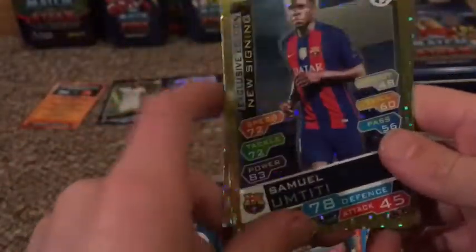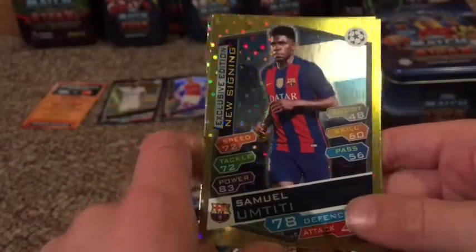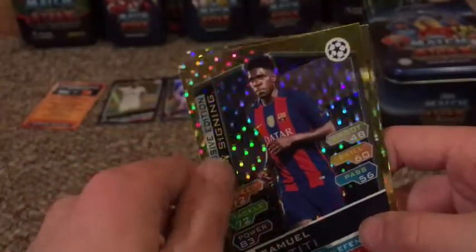What an awesome Mega Tin! I'm actually really happy with that. Then obviously we've got two exclusive editions. We've got Luis Suarez with 19 attack from Barcelona - it's also an awesome card to get. That is a duplicate but it's not this one. And then this is a need for me - Samuel Titi. These are both exclusive editions - New Signing for this one and Fantasy for this one.